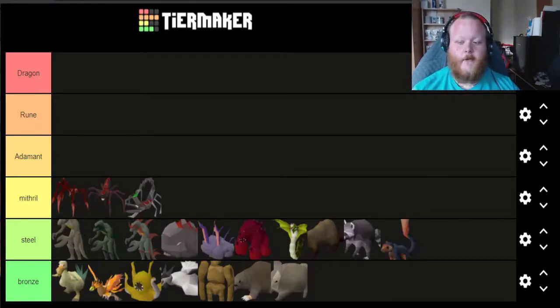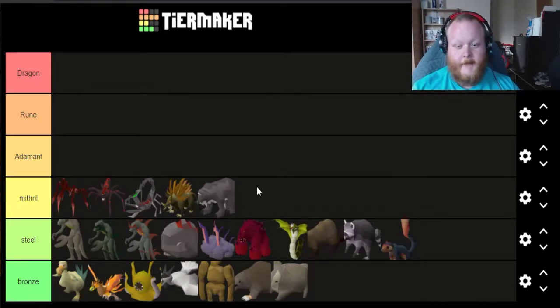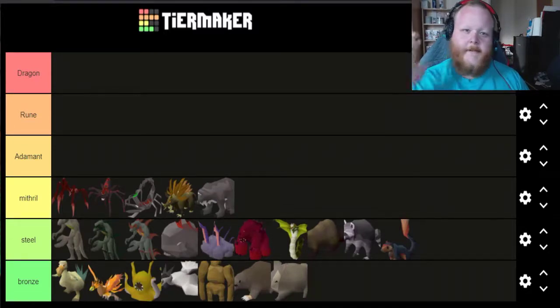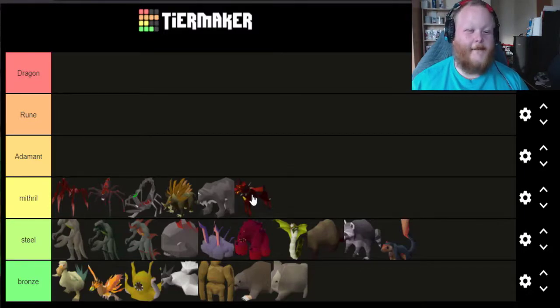I'm putting Herbibore in Mithril. It's better than the Chinchomper pet, it looks awesome, but for me it's just a kind of 'meh' — I can go without it. I'm also putting the Callisto pet in because wilderness bosses don't really appeal to me in general, neither do their pets. I just personally think there's a lot better pets than a tiny bear. With conviction I'm also putting the Hell Puppy in Mithril. For me it's just a hellhound with a choker on — if it had the three heads of Cerberus I'd love the Hell Puppy, but it doesn't.